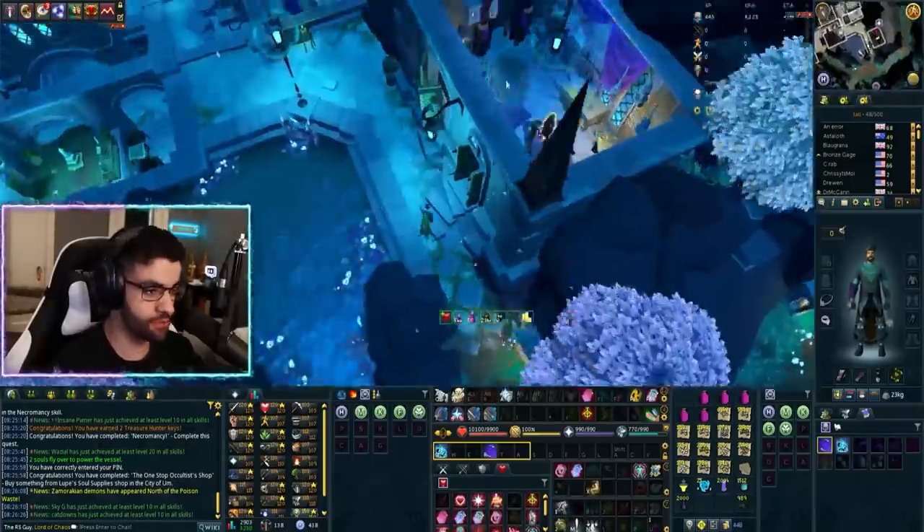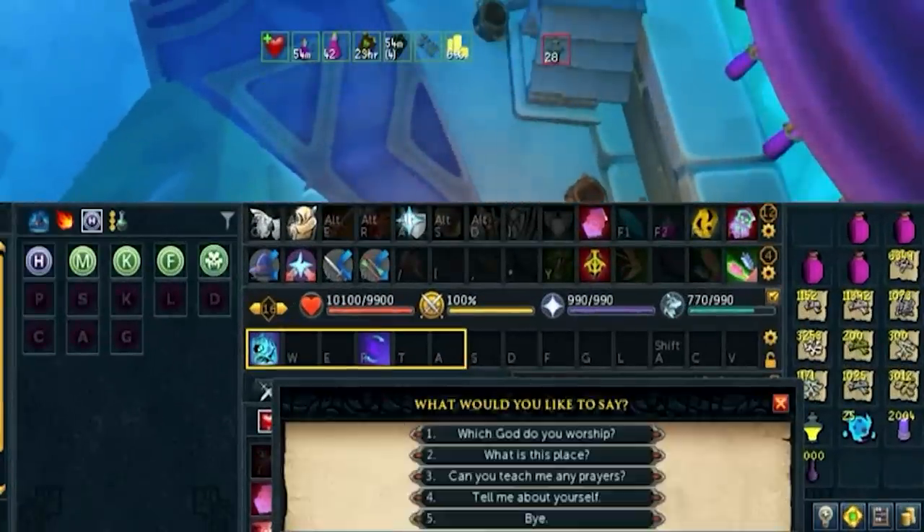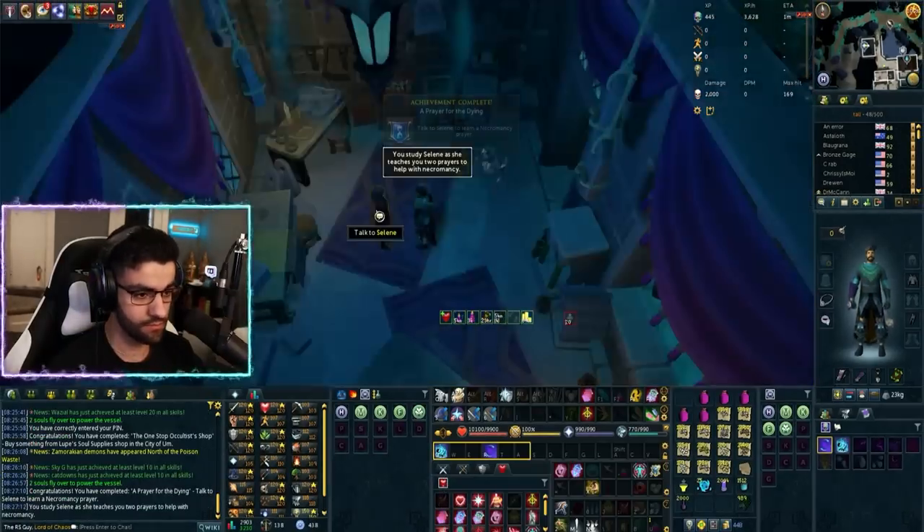For Task 8, go to the prayer icon north of the bank and talk to Selene. Go through all the dialogue options and then go through them again to learn your new prayers.